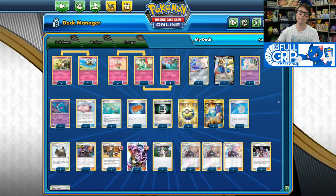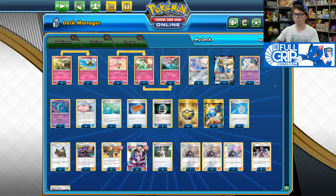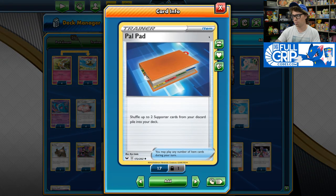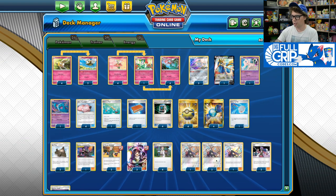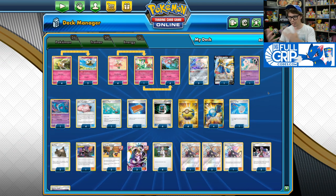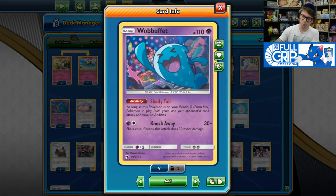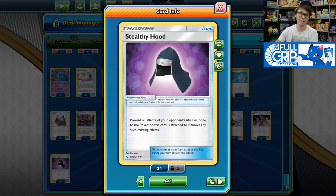I used to play a lot more Scoop Up Nets, but just one is enough to pick up your Jirachi and manipulate how many prizes your opponent can take. Palpad is great for throwing supporters back into the deck — especially if you're about to get Marnied — putting cards like Steven's Resolve or Professor's Research back into your deck. The Wobbuffet is here to prevent Victini Prism Star from constantly refilling their deck with Fire Energy, so you need the Wobbuffet to have any chance against a Fire Box deck, and you can put a Stealthy Hood on it so it doesn't get gusted up.